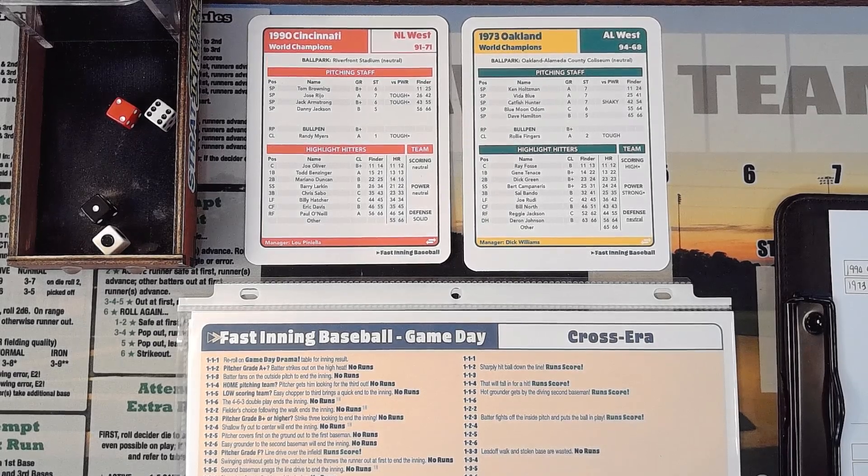I've been playing this quite a bit since I got it yesterday, and I got a request for the 1990 Cincinnati Reds. So what I thought I would do is, instead of playing the 1990 Oakland Athletics, we would have them play the 1973 Oakland Athletics. See if maybe we can get either a five-game or a seven-game series in, depending on how long it takes.